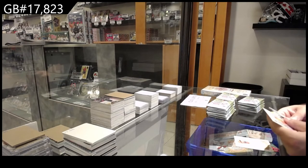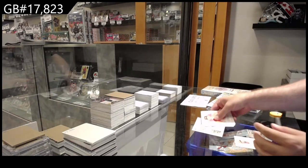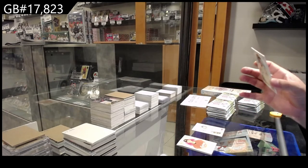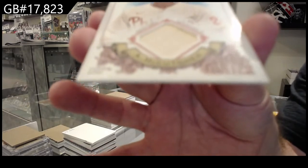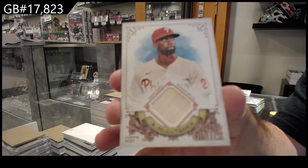That's a good start. We've got a mini of Righty, a Birds of a Feather sun conure, and a bat memorabilia relic card of Andrew McCutcheon for the Phillies.